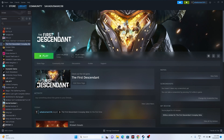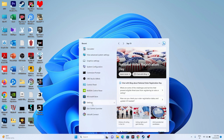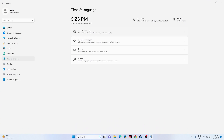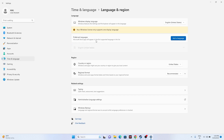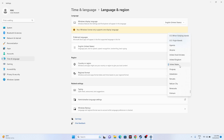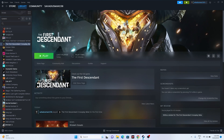If the issue is still there, we can try a few more steps. We need to make sure the date, time, and region are correct. Go to Settings, navigate to Time & Language, go to Date & Time, and make sure the time and time zone are correct — turn this on. Then go back, go to Language & Region, and make sure the country and region are set correctly — for example, United States or United Kingdom. Once set, close this and try launching the game.